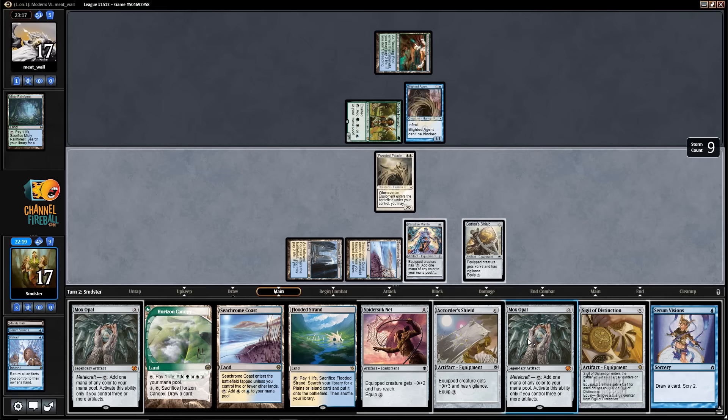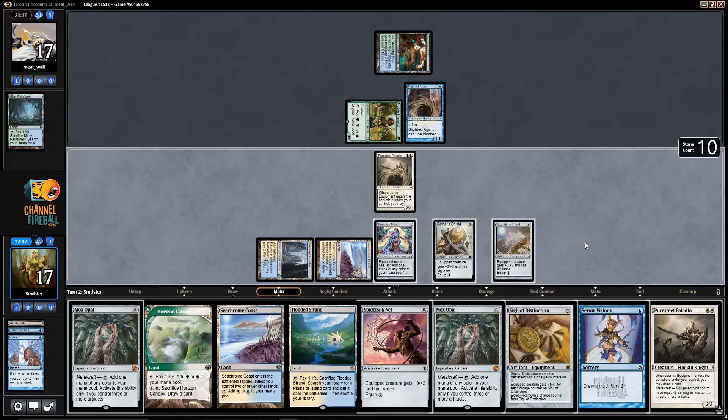Yeah, so now we could play the other Puresteel, but then we have to hit one of our remaining Mox Opals, which just doesn't seem that likely. I think Serum is better, right? We have to hit too many things to make the Puresteel pay off. But let's keep casting zeros — I want to cast the Serum first because then we can draw both the cards we find, if they're good.